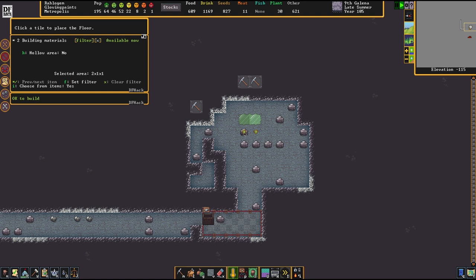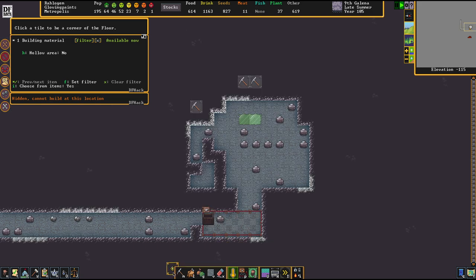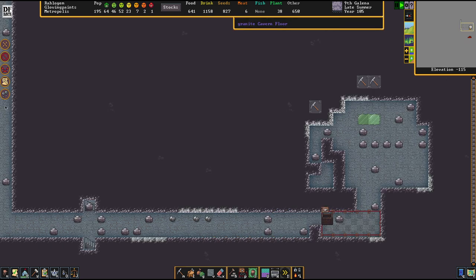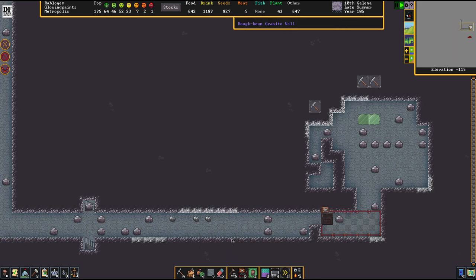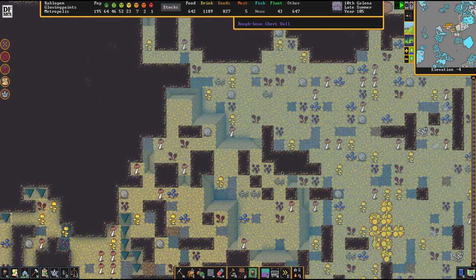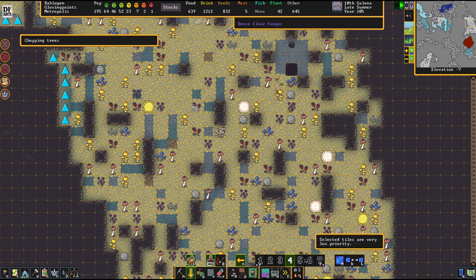When preparing for adamantine mining, it's really all about trying your best not to make yourself vulnerable against what's happening down below you. The good news is we are at least again in control of our caverns here.